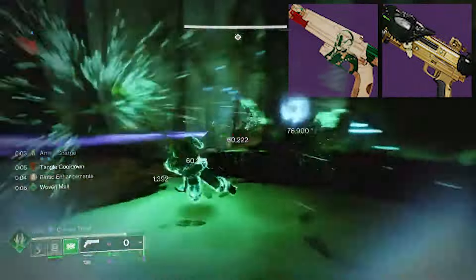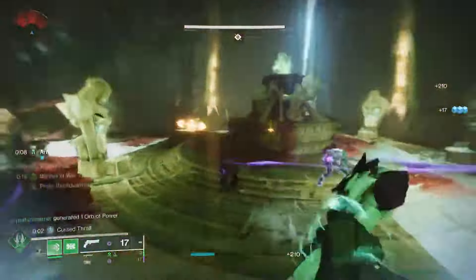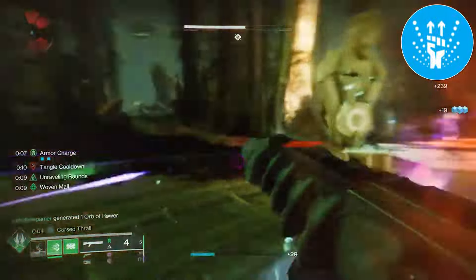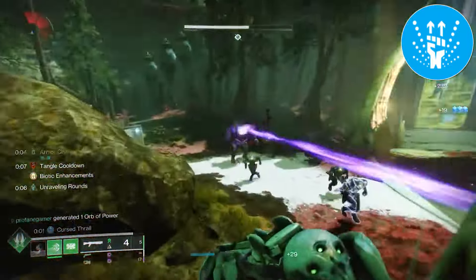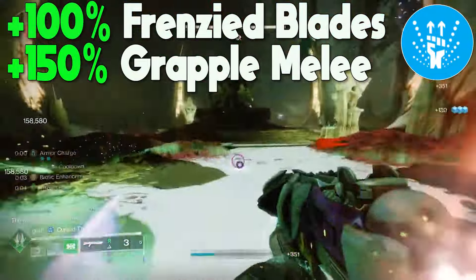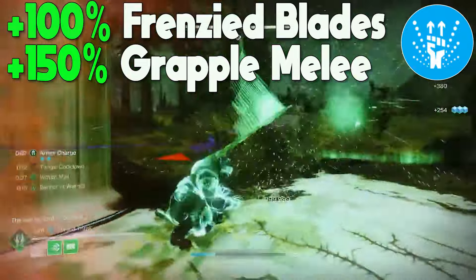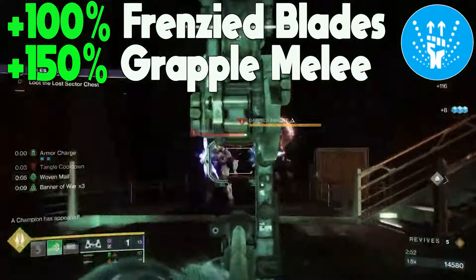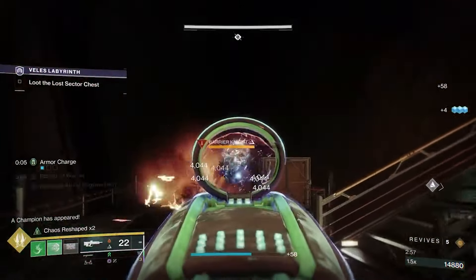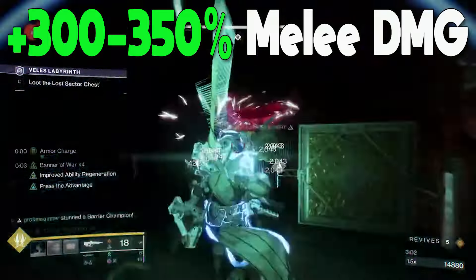The most notable two are the Call Rocket Sidearm and the Swordbreaker Shotgun. The biggest benefit when running a shotgun will be the addition of One-Two Punch, which will greatly increase our melee damage even more. After hitting enemies with the majority of the pellets from a single shot, we'll gain a 100% increase to the damage of our Frenzied Blades and a 150% increase to our Grapple Melee, bumping our maximum damage potential with those melees up to 300 to 350% bonus damage, which is absolutely insane.